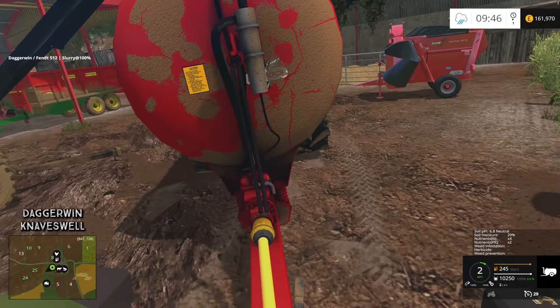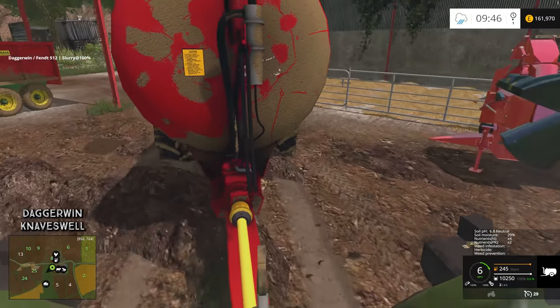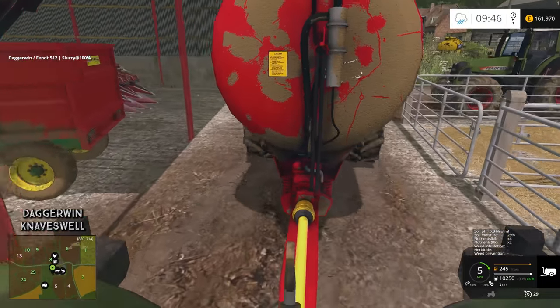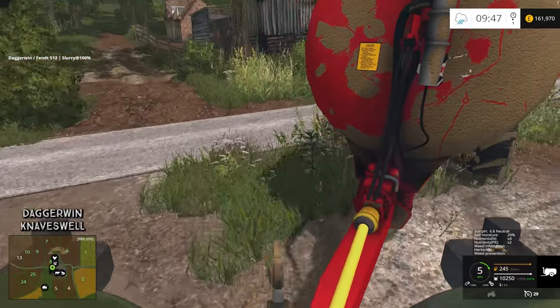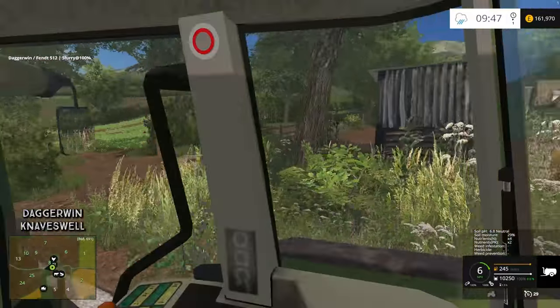This is going to be quite a repetitive job after a while, but at the moment I'm really enjoying it. Look at the mud. We do need to move the pressure washer as well, because as someone quite rightly pointed out, it seems like a very strange thing to do to wash your machinery in a puddle or a bog. So that will have to be moved at some point — because it's crazy.